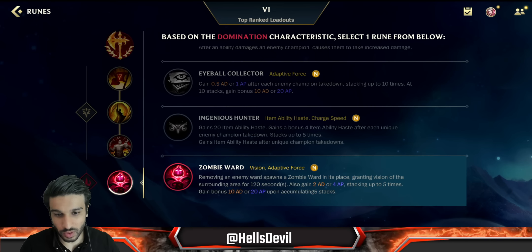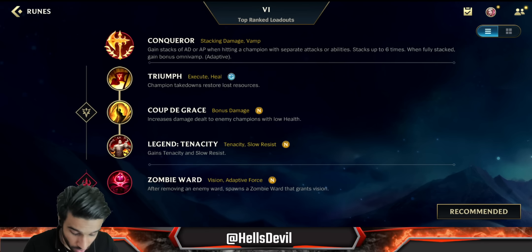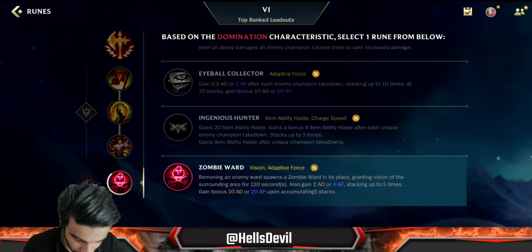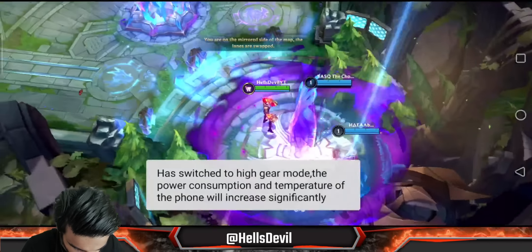As the last rune I love Zombie Ward because as Vi you're constantly roaming around with your Sweeper. Vi can also clear wards really rapidly, so Zombie Ward is going to give you a lot of bonus AD very fast. For spells you go Smite and Flash. That's it for the build — let's get into the gameplay.